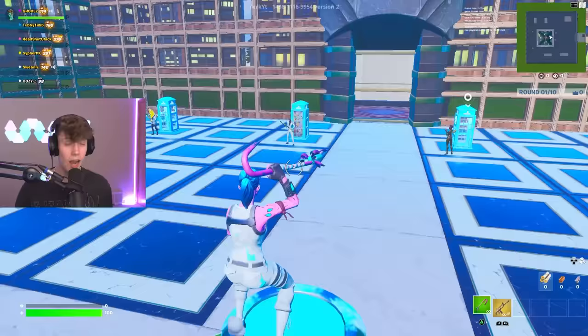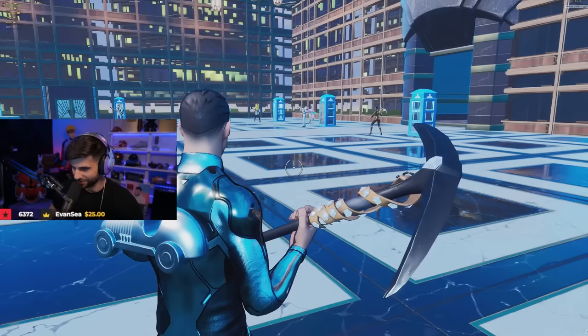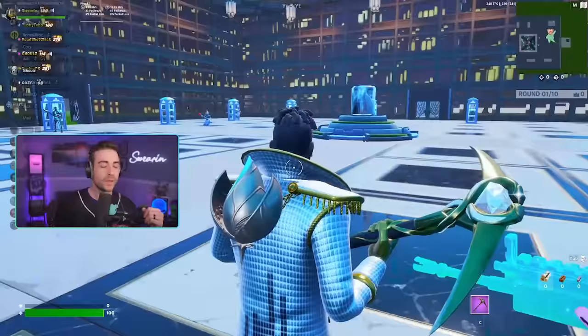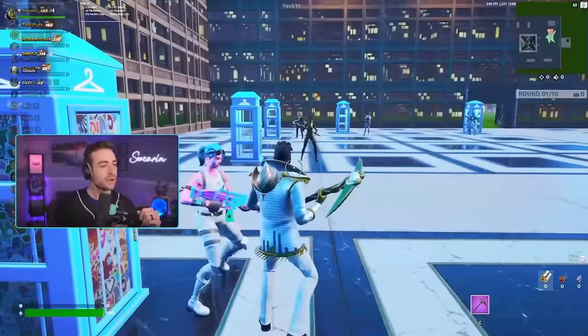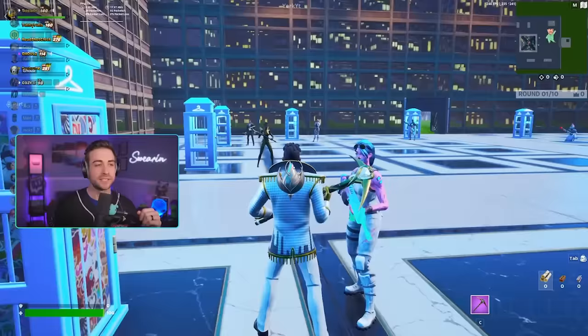This skin actually looks really sick — it's got all the silver and gold on it, and you've even got a diamond on your pickaxe. That is actually very clean. I'm not a huge fan of the back bling though — the back bling kind of throws it off. It really doesn't match; it's a different tone of silver. So I'm sorry, I think I'm gonna have to get you out.